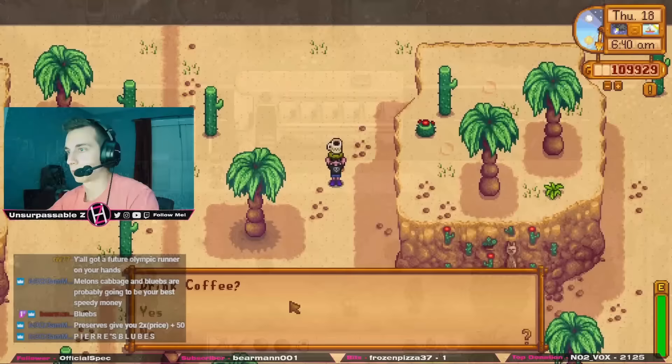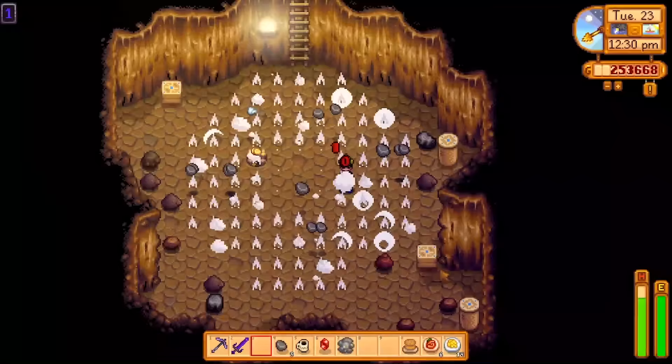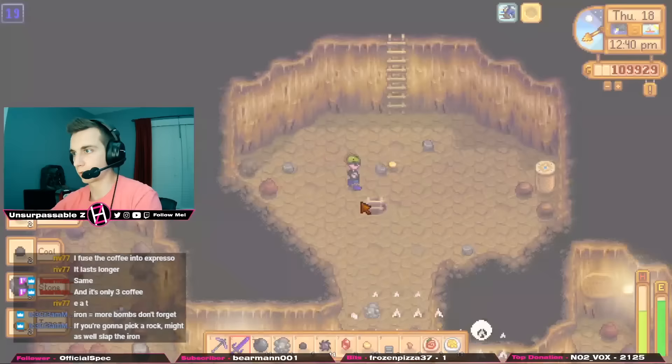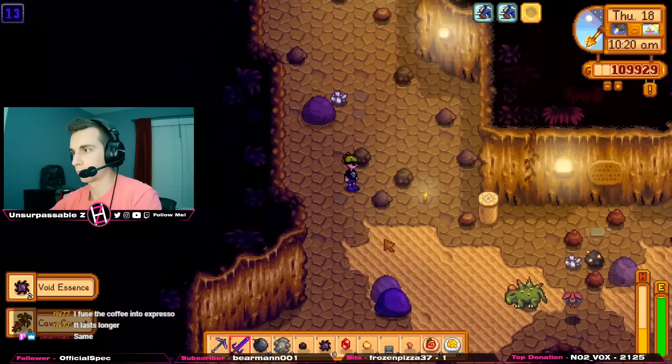After checking the spirits you'll want to use your warp totem to go to the desert. Waiting until 10 o'clock for Pam to show up is way too slow and burns too much valuable time. As soon as you've finished warping, drink your coffee and eat your spicy eel because the speed boost can be used to get to the cavern even quicker. Enter the cavern and use your bombs to take out clusters of large rocks. Take note of the radius of each bomb and use your judgment whether to use a regular bomb or a mega bomb. You should always either be placing a bomb or pickaxing individual rocks, and you should ignore all mobs unless they are getting in your way and causing you to slow down.